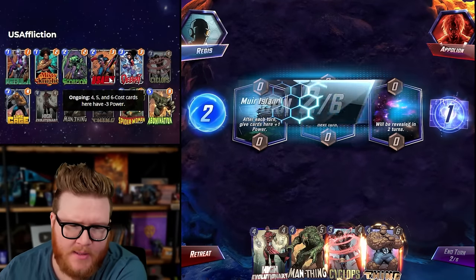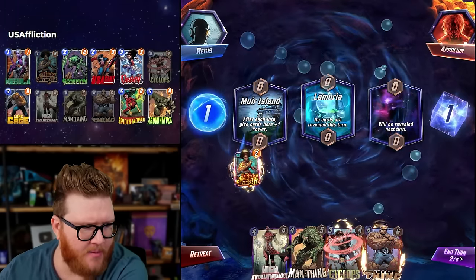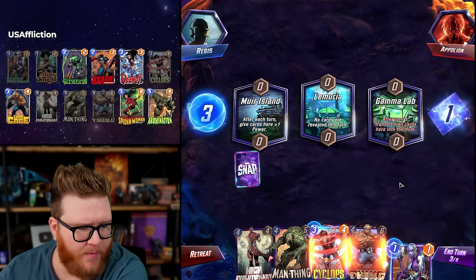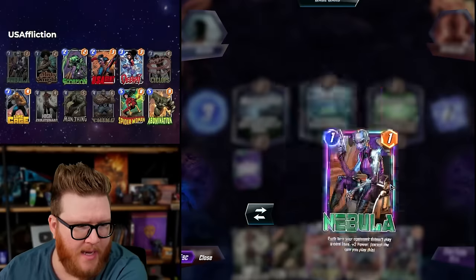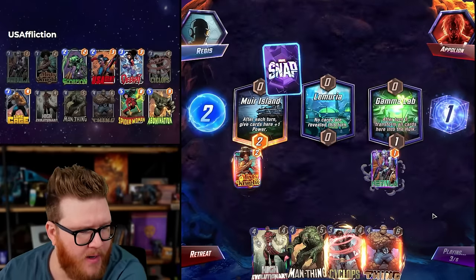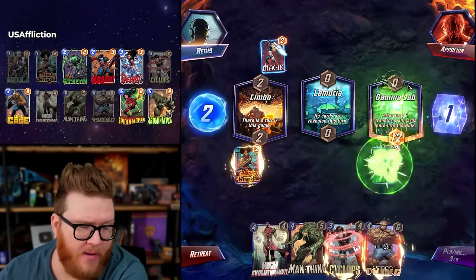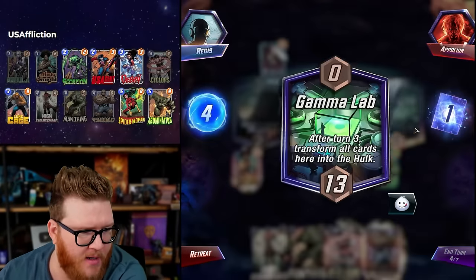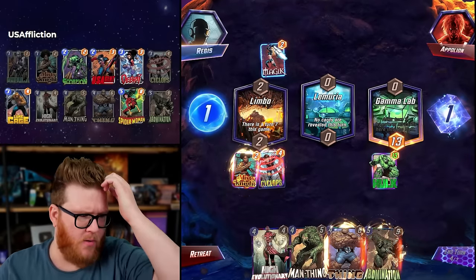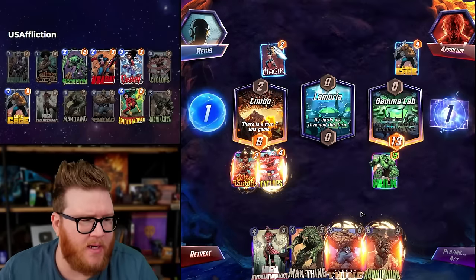Muir Island — generally we're really good, but missing our entire top five cheapest cards here. Missing House Lamuria hurts a little. We can still play Cyclops — it's no big deal, although floating is looking increasingly difficult. Gamma Lab — yeah, we'll contest it. The opponent has Shang-Chi, but it's really not the end of the world. Shang-Chi isn't that interesting here. Oh — Gamma Lab went off before Misty Knight, so the Cyclops benefited, that's pretty cool. Cyclops here — we'll get going. I doubt there's a second card there, but we can play one off curve.